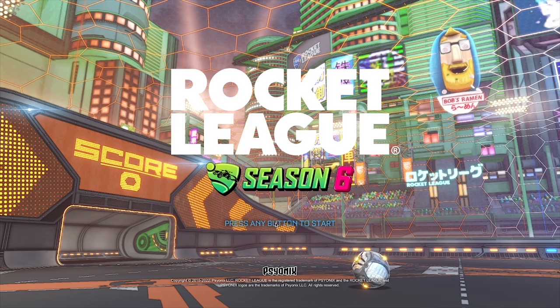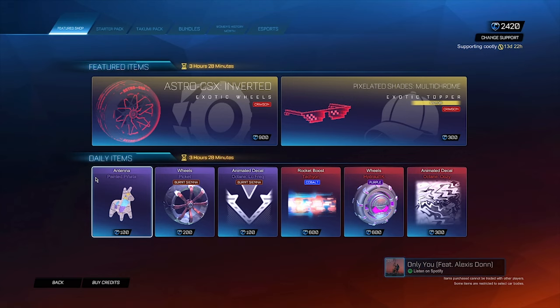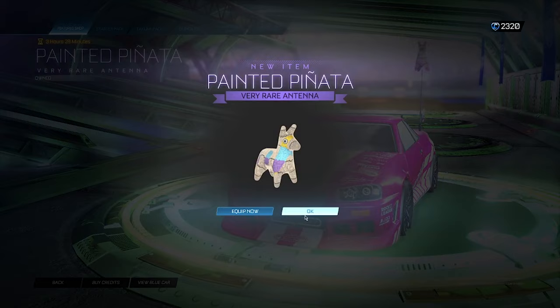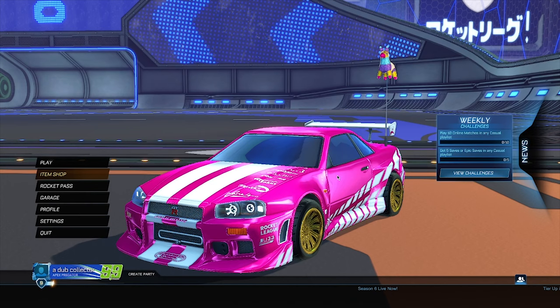I've just booted up my Rocket League — let's see. Nothing popped up, but let's go ahead and go into the Item Shop. And bang, guys — there you have it! I've just got 1100 credits completely free. As you can see, it's now 2400 up here. I can even buy something — let me buy this antenna. As you can see it only goes down 100 credits. That antenna is super sick! I think that's everything for today's video, so peace out boys — it's been your boy Mobley.